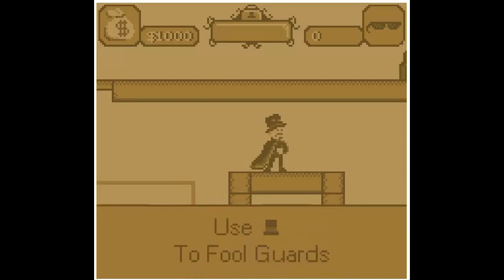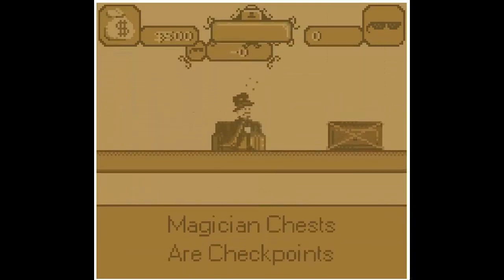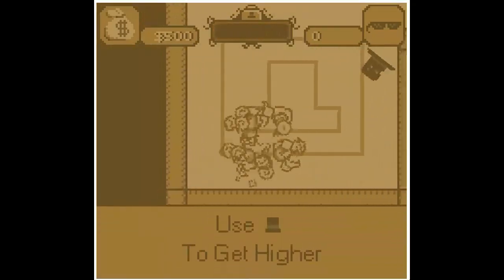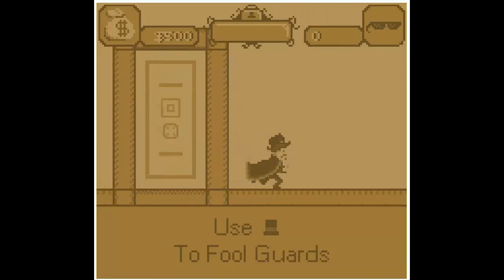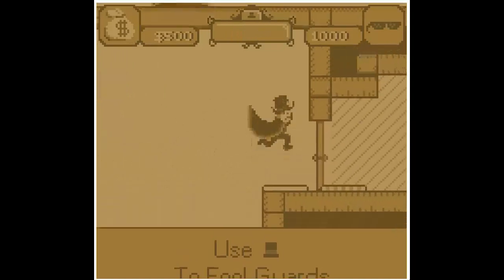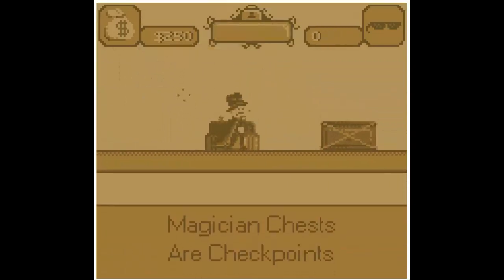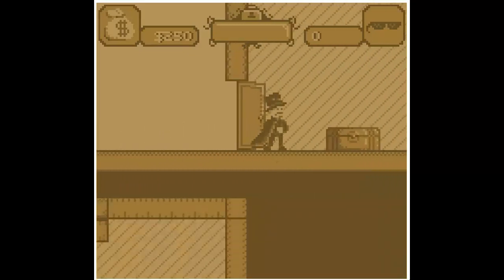The hat — when you go through the hat, it retains the momentum, kind of like Portal. So let's come on down here. You'll notice that I just got caught by a guard. When a guard catches you, you lose half the money you've picked up. So you gotta use that hat to get by. And here's the switch to open that door. Now we gotta get back.